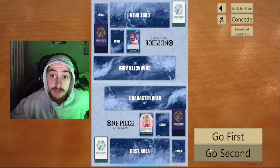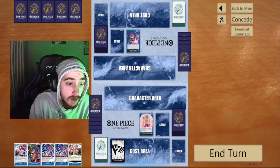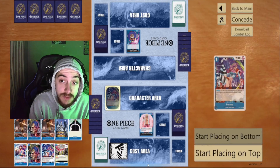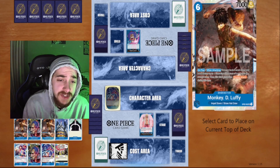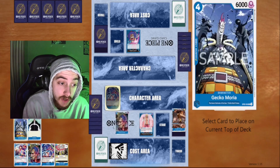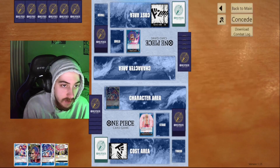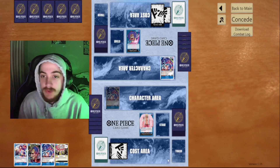Let's get into the replay. We win the dice roll and go first. We start out with a Perona and stack the deck. We see our 6k Gecko Moria and our Luffies for our Avonkov — looking good this game, especially since we're playing against Avonkov. We're fine with going low hand size because our opponent will be doing the same.